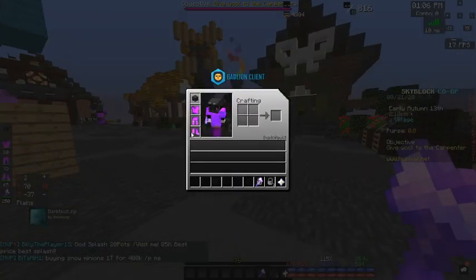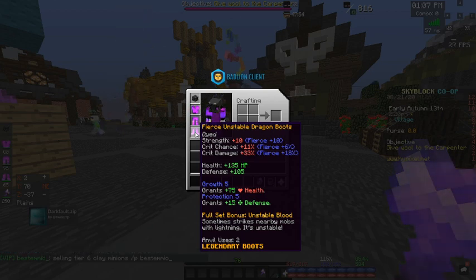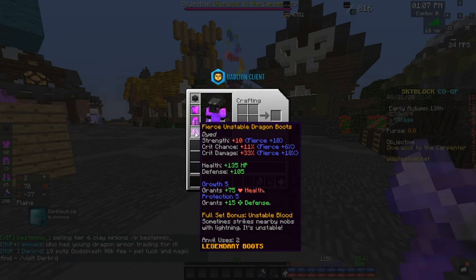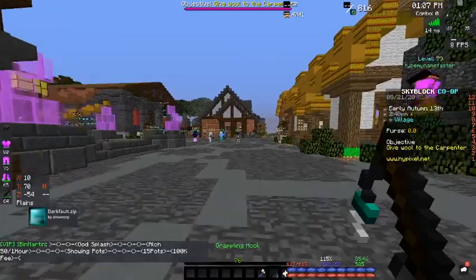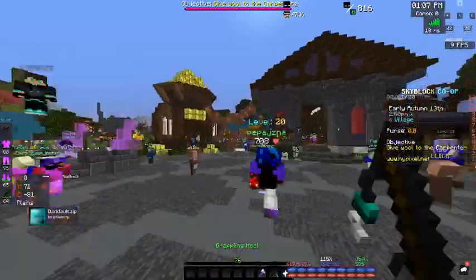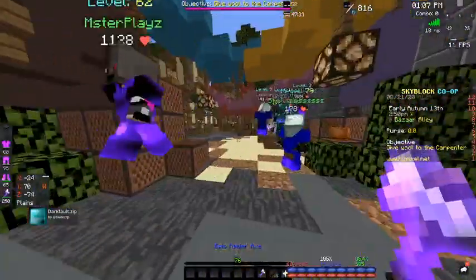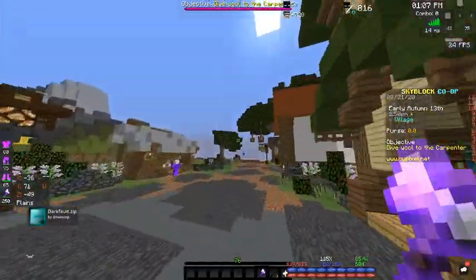Unstable is a good set considering its full set bonus passive ability. Whenever it procs, it randomly strikes mobs around you - I think around a five to ten block radius - for three thousand damage, which is really useful. For example, doing revenants, it can help one-shot some of the crypts, making your revenant runs go faster.